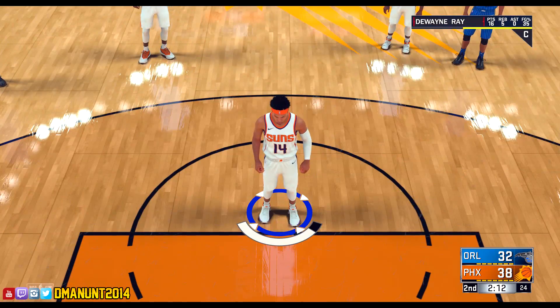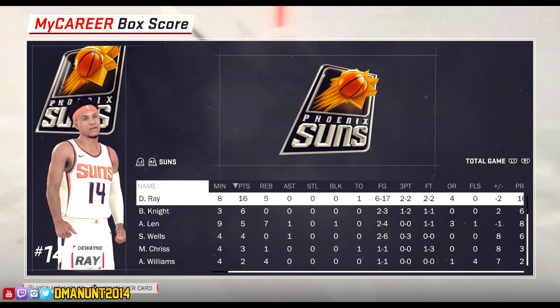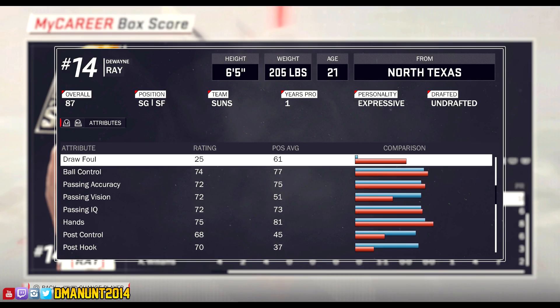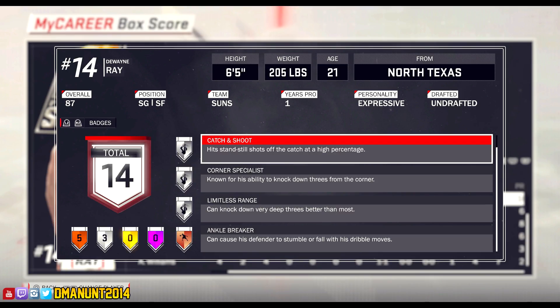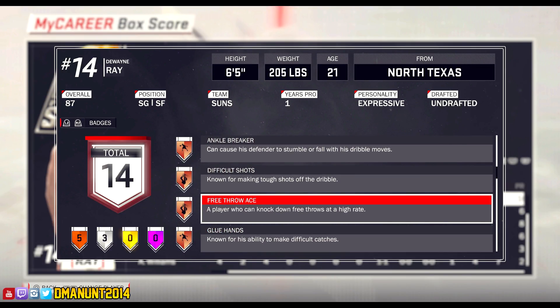This progress will go towards the Free Throw Ace badge, which is a new badge in NBA 2K18. Once you upgrade it to silver and gold, the rating will increase. As a shooting guard, my free throw started off as a 65 overall. Once I got Free Throw Ace on bronze, it went up to a 75 rating. You can only see this rating in-game — if you're walking around the playground or the neighborhood, you will not be able to see it. But in-game, you can see that I'm a 75 overall free throw shooter with Free Throw Ace on bronze.